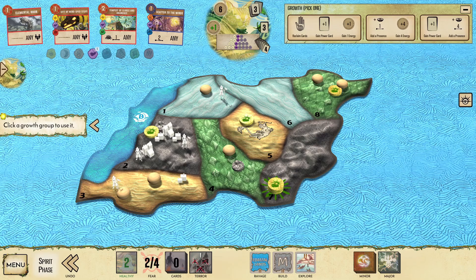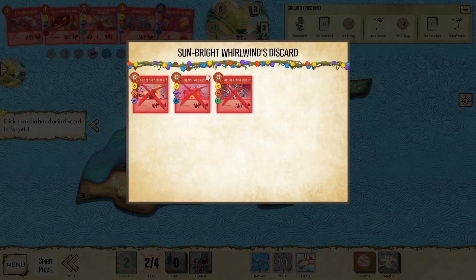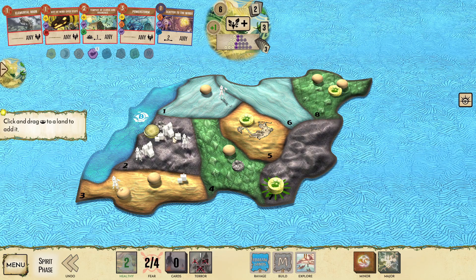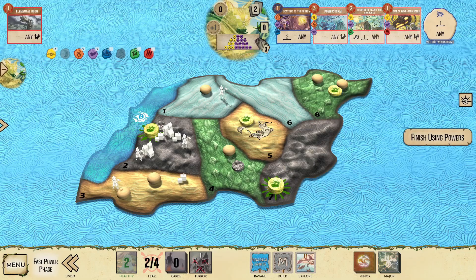Turn 5. We're not quite able to take care of everything, but with good options in hand and a fair amount of energy, let's pick up another power. Power Storm grants a spirit 3 energy and the ability to repeat up to 3 different powers by paying their costs. If the game were to continue, you'll have to consider which card to forget, but here I'll just forget whichever discarded power I click on first. Our presence will need to go into the mountains to create a sacred site for Tempest. Not pushing anything, we play our hand minus Elemental Boon, giving us the maximum tier of Violent Windstorms.